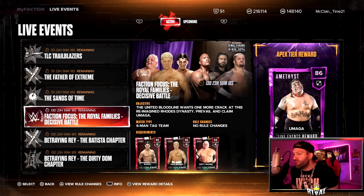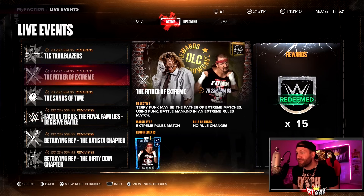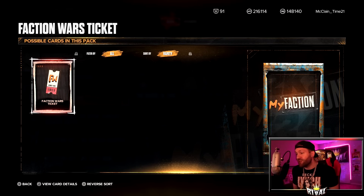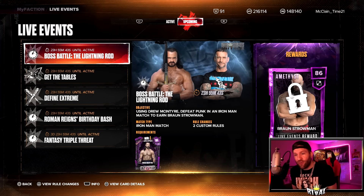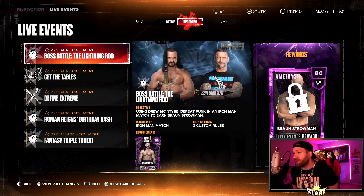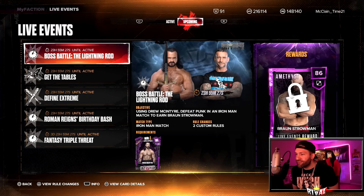The live events are loaded in. Umaga is available today — Oddity's Weightlifting Belt, the robe, 2,500 MyFaction points, and an Amethyst Umaga. I'm going to get that on stream today. I'm also going to do the Sands of Time, which gives two faction war tickets — it only shows one but it always spits out two. We go to the upcoming tab — we have a PLE this weekend but we don't see anything. I thought they might bring out a Persona Queen Zelina, a Persona Booker T, a Persona King Woods. Missed opportunity, I think.